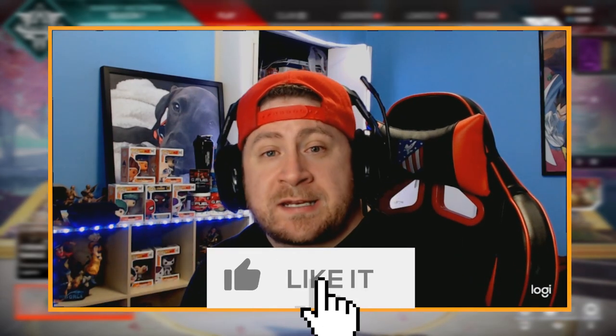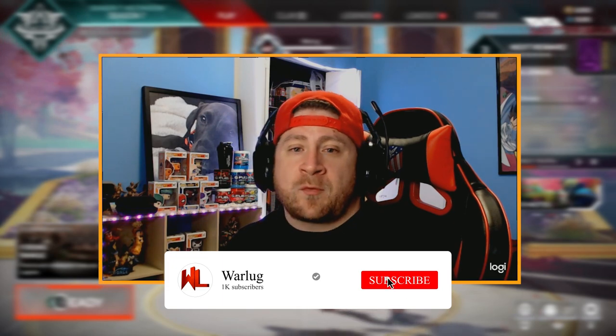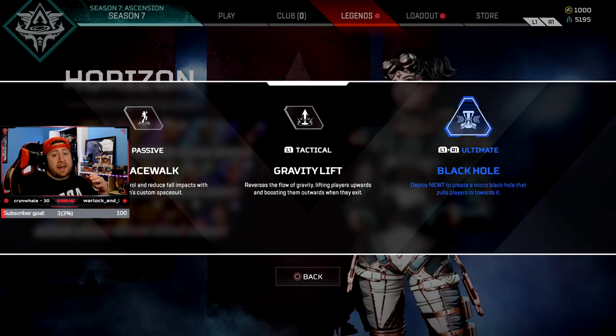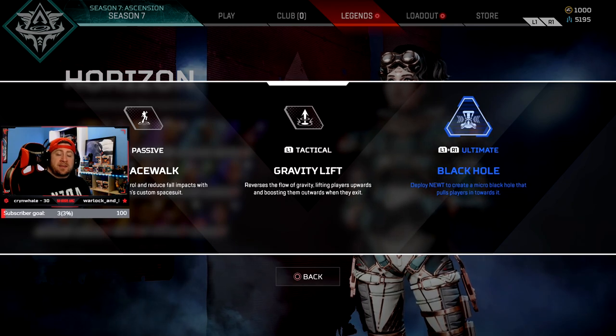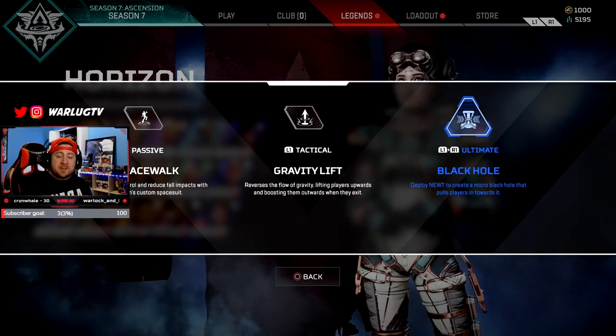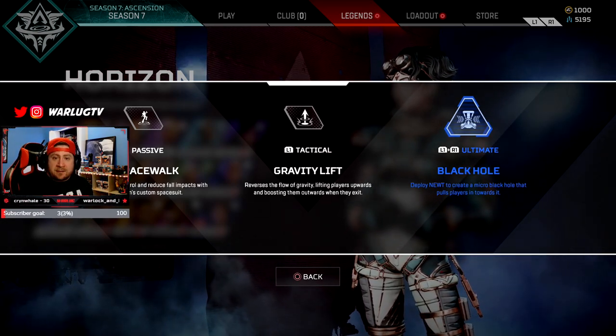What's up guys, Warlock here, welcome back to the channel. Today I have a brand new Apex Legends video for you and I'm going to teach you how to play the brand new Season 7 legend Horizon. If you enjoy today's video hit that like button, and if you're new here smash that subscribe button for more videos on how to improve your Apex Legends gameplay. In today's video we're going to break down her abilities, give some tips and tricks, and then have some examples at the end, so make sure you stay tuned.